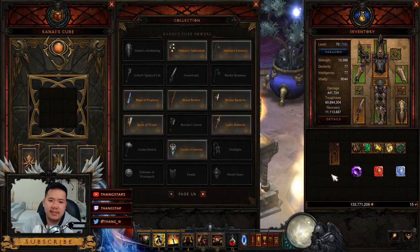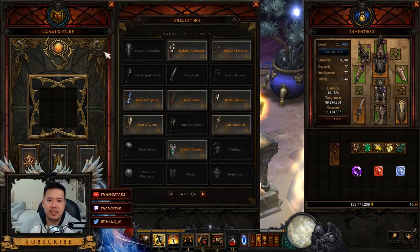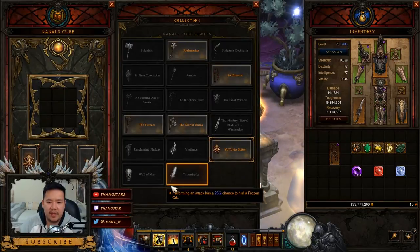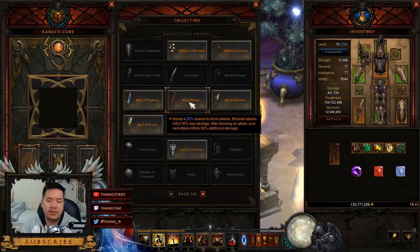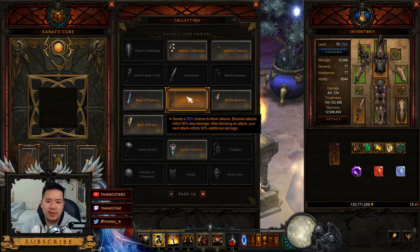For higher-greater rifts, we need to modify our weapons a little bit. We'll always have Akarat's Awakening equipped. For the Kanai's Cube, we just change one item — instead of the Vo'Toyias Spiker, we want to use the Blood Brother. Its legendary power grants a 20% chance to block attacks, pushing block to 92%, capping at 75% maximum. Blood Brother also reduces blocked attack damage by 30% and your next attack after blocking deals 30% additional damage. Coupled with Iron Skin and Conventions of Elements, you do massive damage.